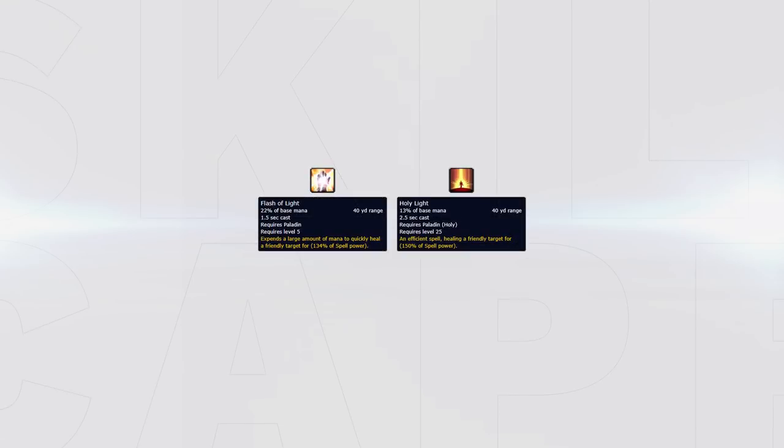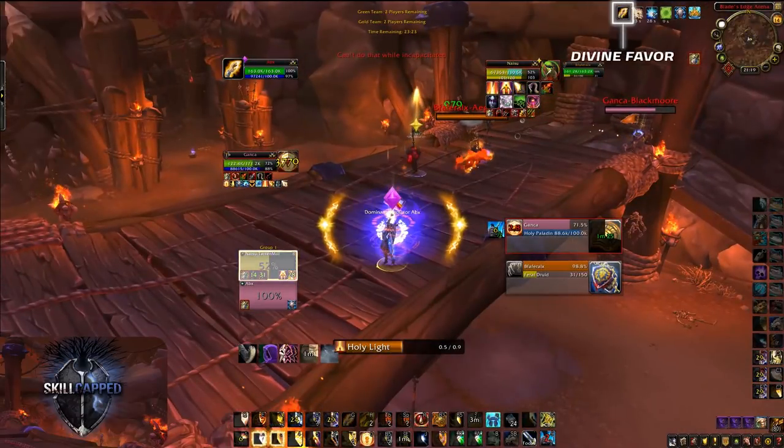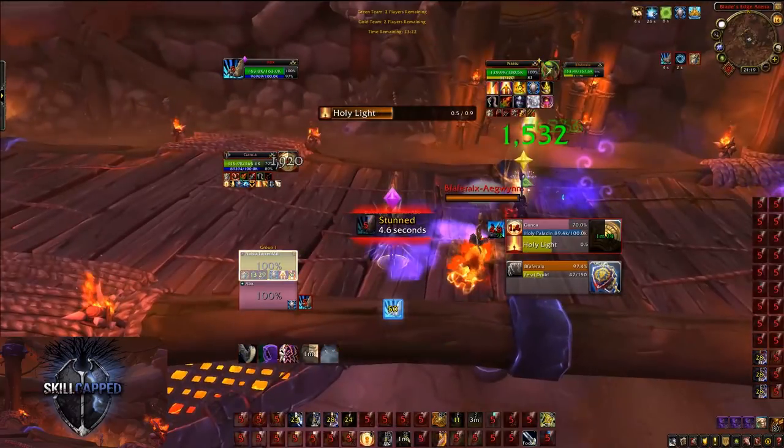Flash of Light's healing has been increased by 15% in PvP and Holy Light's healing has been increased by 25% in PvP. With these buffs, Paladin is no longer considered a cooldown class and does as much healing, if not more, compared to other healers while free casting. Divine Favor's cooldown has been reduced from 45 seconds to 25 seconds, allowing you to cast an uninterruptible heal every 25 seconds. It still increases the healing of your next Flash of Light or Holy Light by 100%, allowing you to quickly top a target when under pressure.